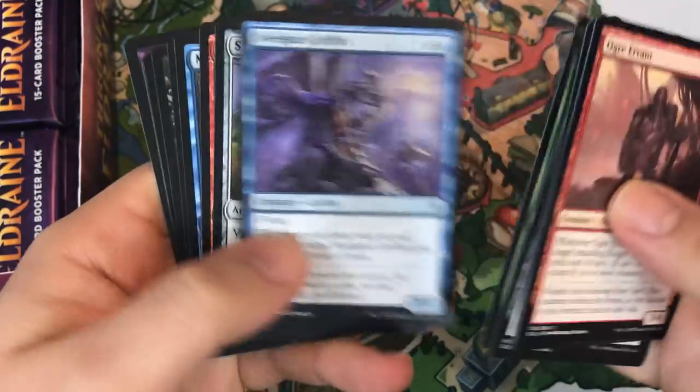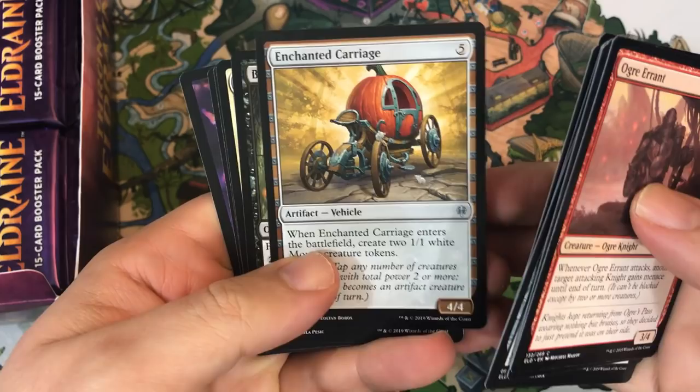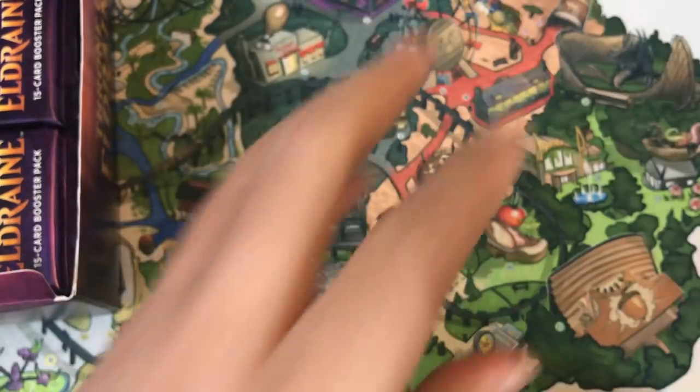Oko is the big hit — kind of would like to get one of those. We'll see. Enchanted Carriage, Bog Naughty, Venerable Knight. Our rare is Escape to the Wilds.